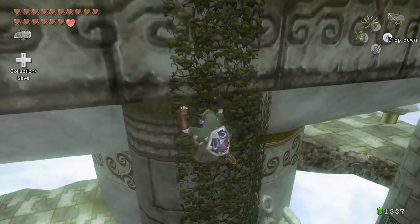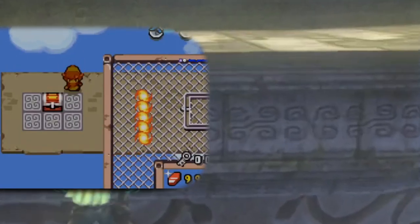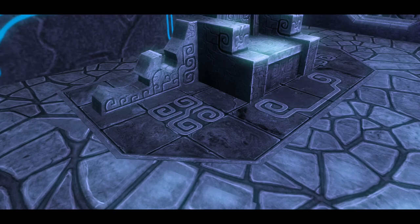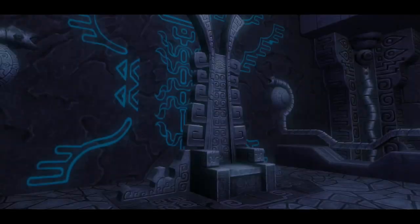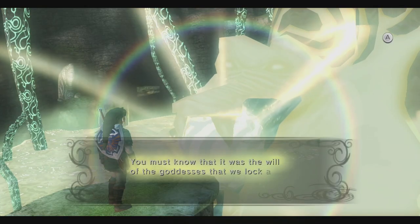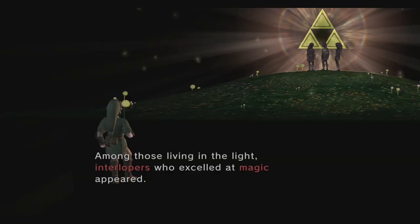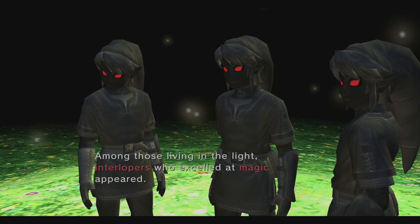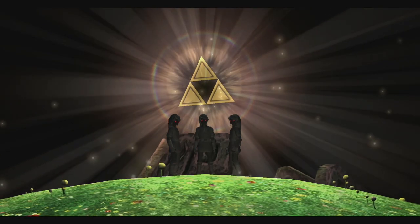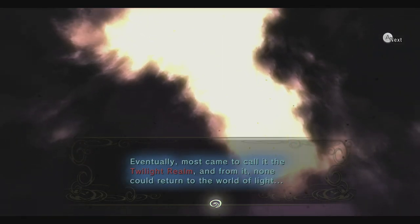Strangely, the squared-off swirling patterns we saw in the City in the Sky, as well as Minish Cap's Palace of Winds, also show up prominently here, and are present on the portal that sends us here. What this means in terms of lore is a bit vague. We learned earlier from the light spirit Lanayru, as well as from Midna herself, that the Twilight people were considered dark interlopers who were banished to the Twilight Realm after some ancient conflict over the Triforce, meaning this tribe of people that Midna is descended from once dwelled in the light of Hyrule in ancient times.